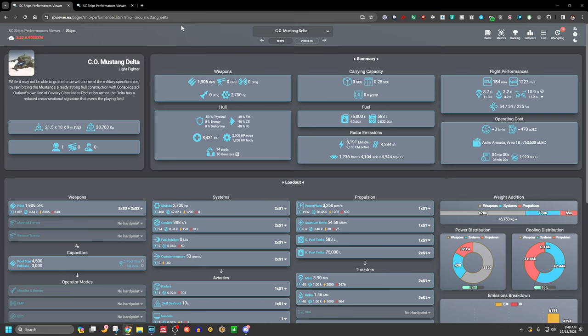We're going to look at some stock ships without heavily modifying them, though when we do the actual testing later in the video it will be as full-stealth as we can get. First, let's look at what was the stealthiest ship in 3.21 — the Consolidated Outland Mustang Delta, which is actually a scout/recon ship. It may have been an error on CIG's part.